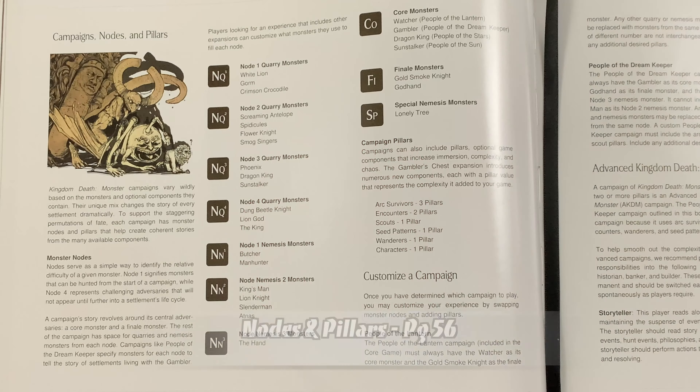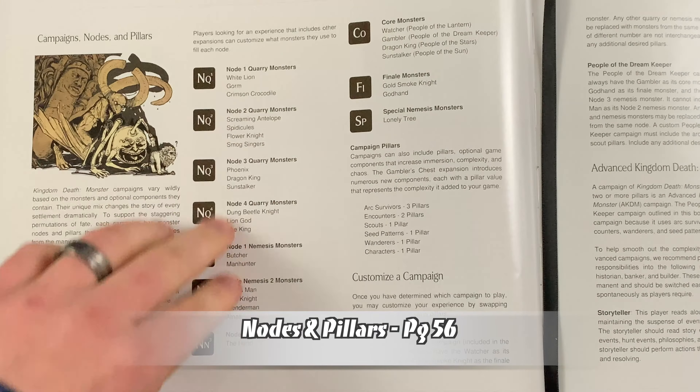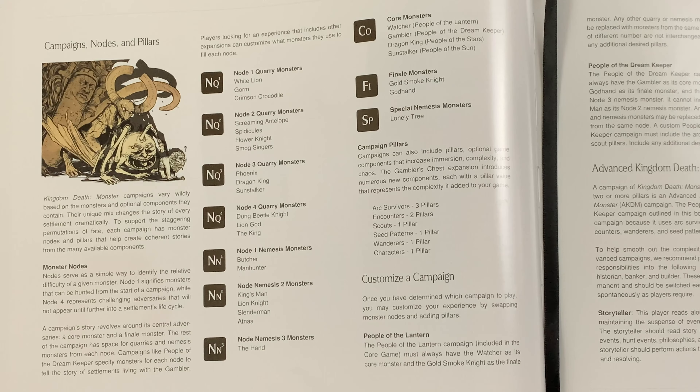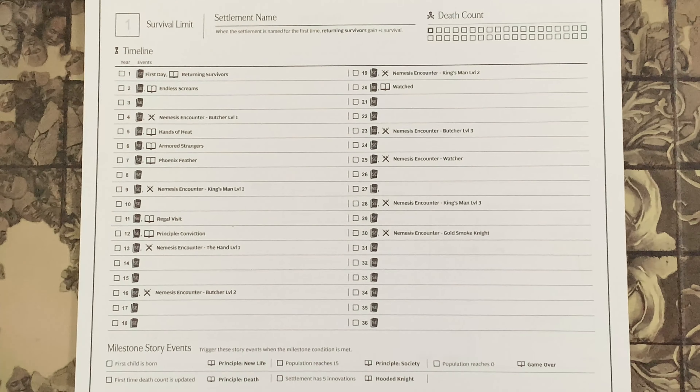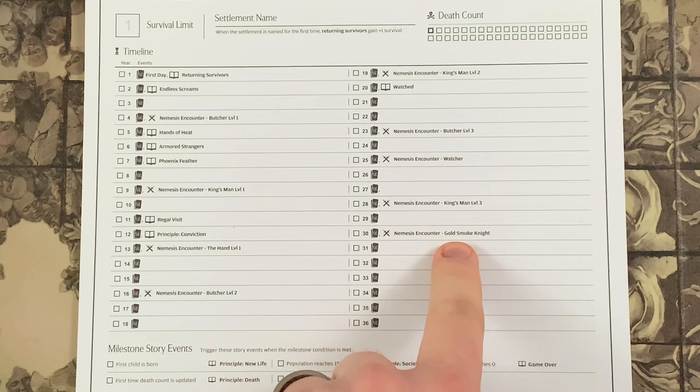Keep an eye out for any card with the exclusion symbol, as it should be excluded until you are told to use it. The Gambler's Chest also introduces monster nodes, which are an easy way to customize your campaigns in a balanced manner. A campaign revolves around its central adversaries: a core monster and a finale monster. For the People of the Lantern campaign — the one that comes with the base game — the core monster is the Watcher and the finale monster is the Gold Smoke Knight.